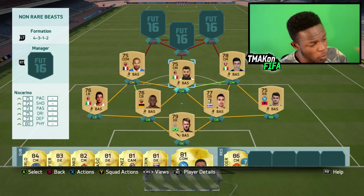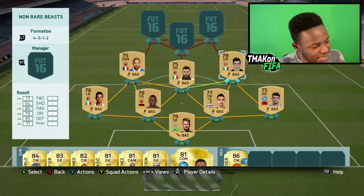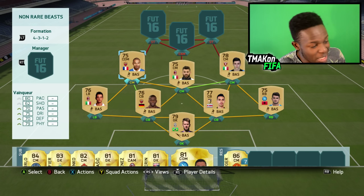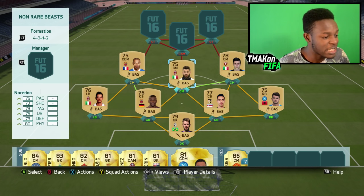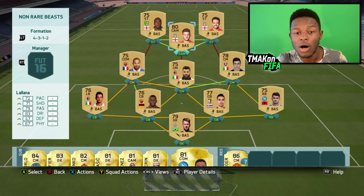Midfield consists of Vancoeur, Notcherino, and Barceli. It's a pretty decent-looking midfield. Barceli has 80 passing, 77 pace, and 79 dribbling, which is OP. Vancoeur on the other side has 79 physical, 80 pace, and 75 dribbling. Notcherino the beast: 75 pace, 80 physical, 75 dribbling — pretty decent for a non-rare midfield.